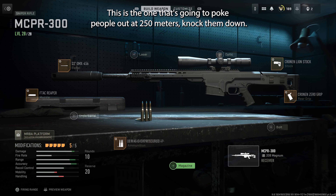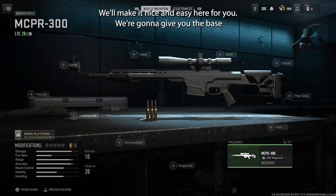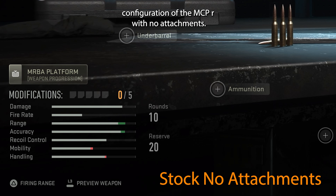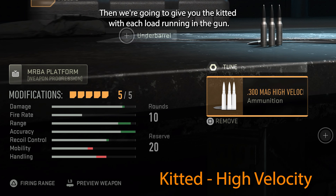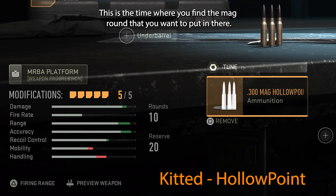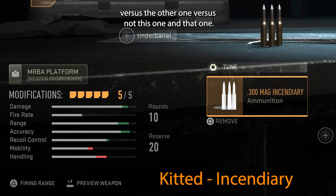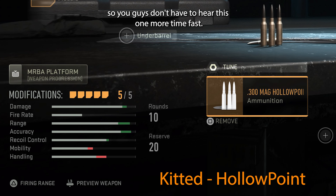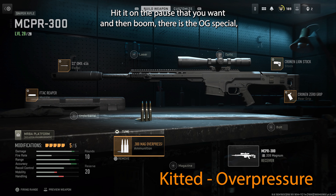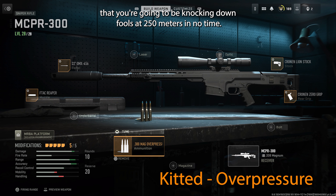Here is our Ultra Meta MCPR 300 kitted out gun with that overpressure ammunition — the one that's going to poke people out at 250 meters. We'll give you the base configuration with no attachments, then the kitted version with each load, so you can see how much damage it does versus the others. There it is one more time — the kitted overpressure MCPR 300 that you're going to be knocking down fools at 250 meters in no time.